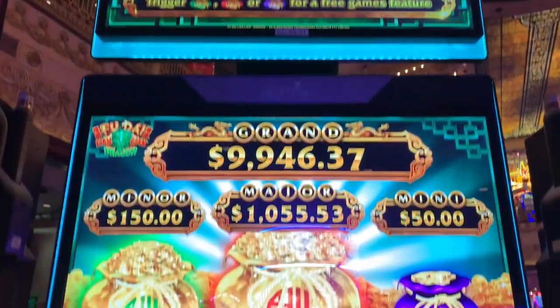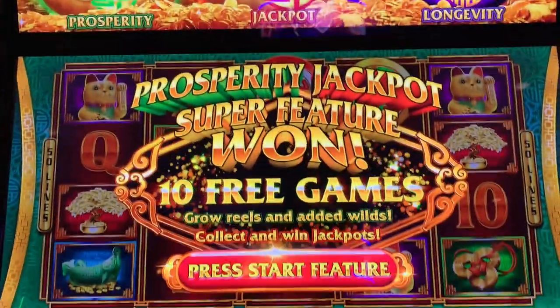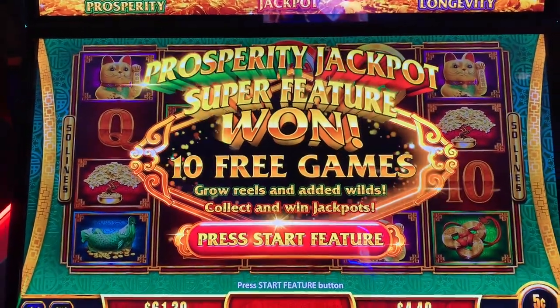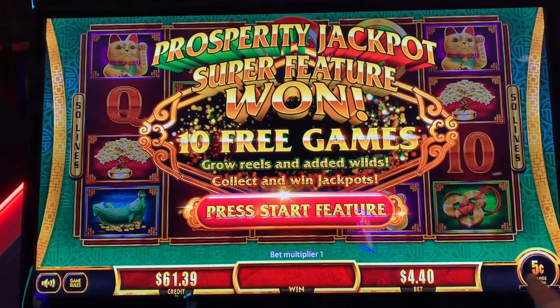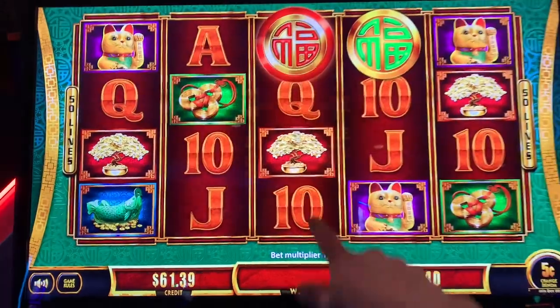I got a super bonus on the bad game. The green and the red one spun around for a prosperity jackpot super feature. We're playing nickels — Grand Finale, $4.40 bet. Here we go.